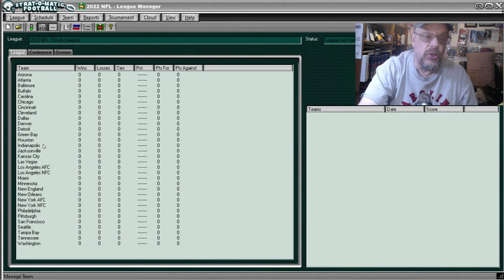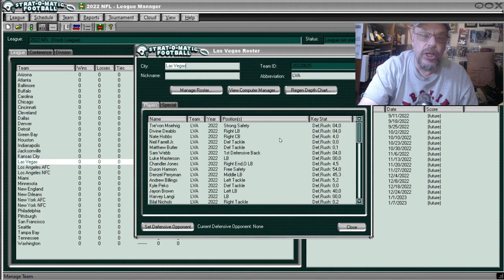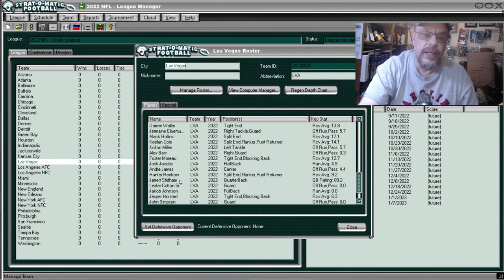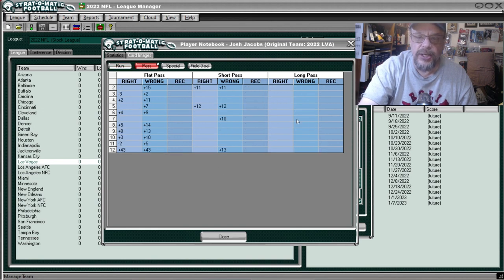Moving on to other positions — going to Las Vegas to look at Josh Jacobs the running back. Going to Manage Team — there he is. His line buck is off tackle, end run is really nice with a long gain at 12, a 30 at two, and three short gains. His pass-receiving card shows he doesn't catch anything long, which isn't surprising for a running back. Short pass isn't great either, but he catches a lot of flat passes.